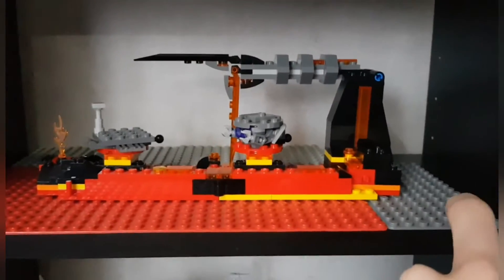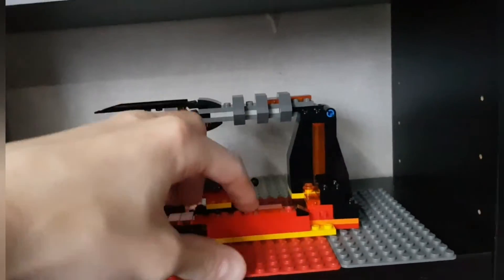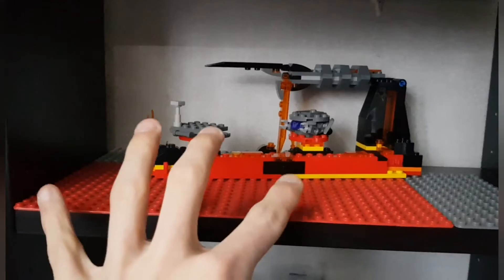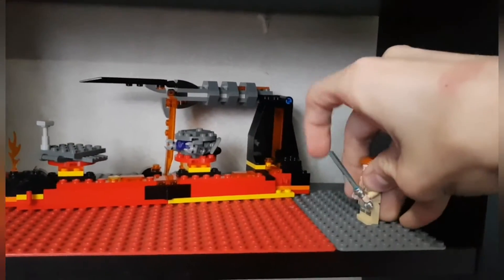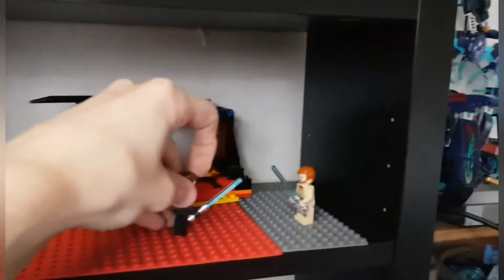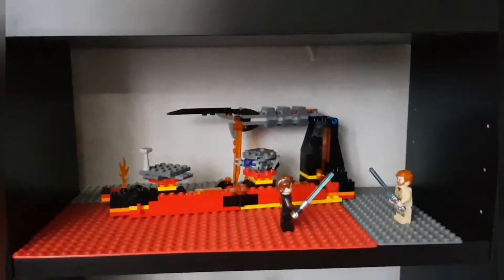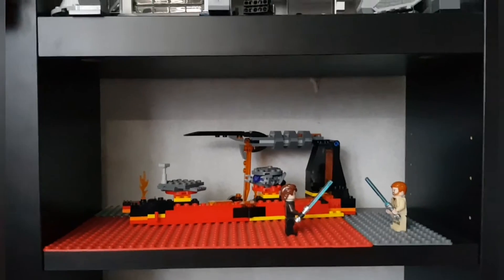On this side will be the ground level — maybe I'll even flip it. I'll have to look at the scene just to know what is accurate. I have the lava part right here and a bit of the rock side, so it will be darker than just dark gray — it'll probably also have a lot of blacks in it. That will be Obi-Wan and Anakin on that part of the scene.